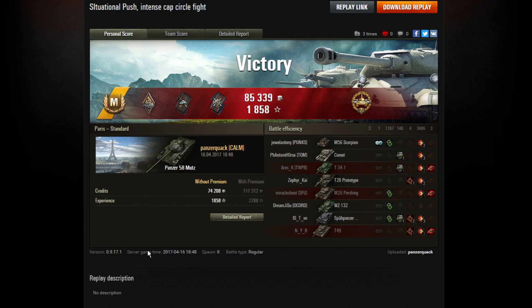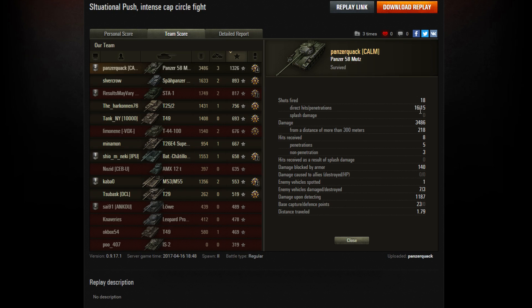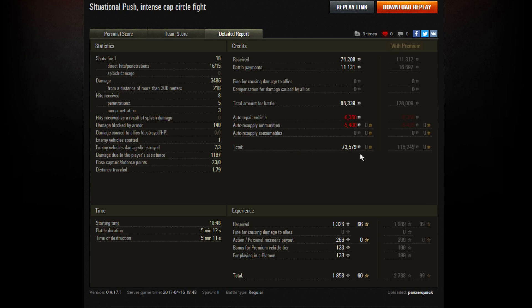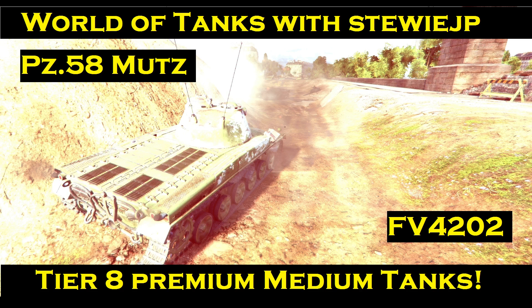It's an Ace Tanker Mastery Badge for Panzer Quack. He's also picked up the Arsonist medal, Fire for Effect, and of course the High Calibre for doing all that damage: 3,486 hit points of damage, 3 kills, 1,326 base experience. He fired 18 shots, 16 hit, 15 went through - and that was enough for an ace tanker. He made a handy 73,500 credits after tax for five minutes of play. If that was a premium account, Panzer Quack would have picked up 116,000 credits. So there you go - a double shot of tier 8 premium medium tank action featuring the PZ-58 Mutz and the FV4202. Thanks for the replays lads, thanks for watching everyone, take care and see you all next time.